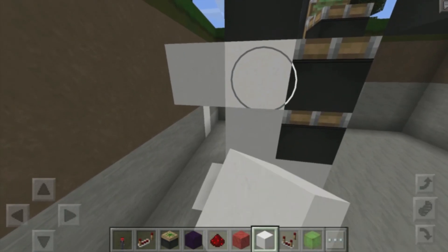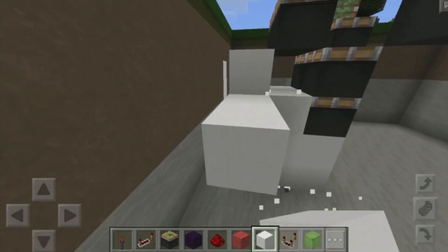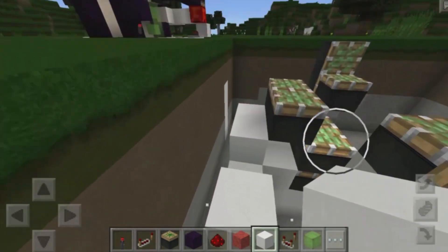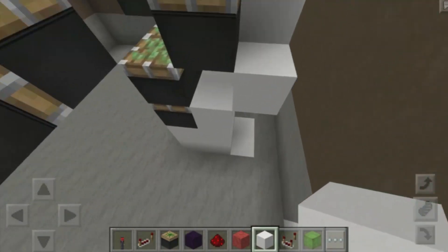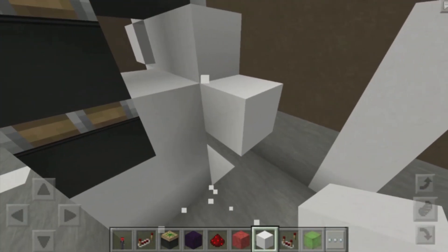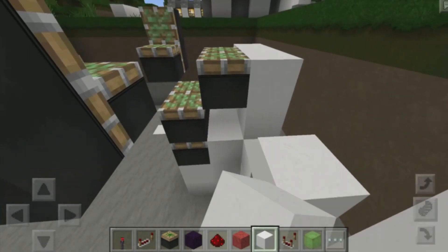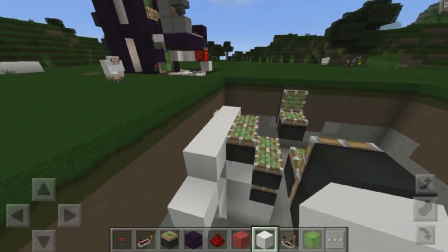Then you want to destroy the two blocks down there. Then build out one block on this side, build up one block, and then build out two blocks right over there. Now what we need to do is pretty much do the same thing on the other side — build out one block towards this direction, build up one block, and then build out two blocks over there. So let's go ahead and work on this side first, and then we'll get to the next one.